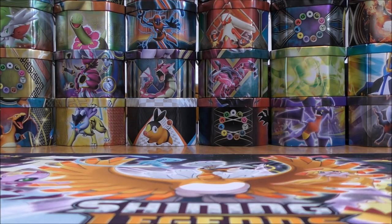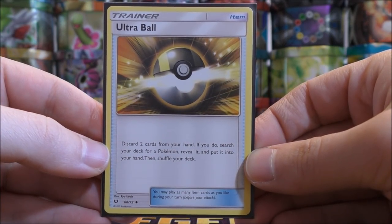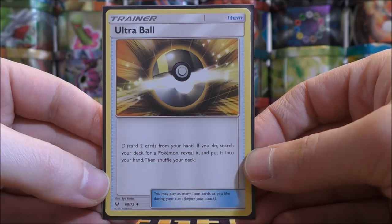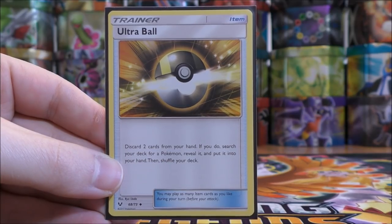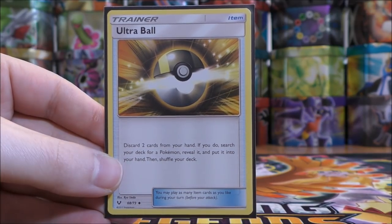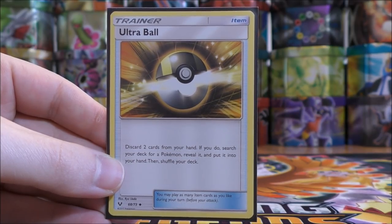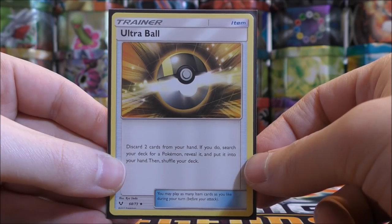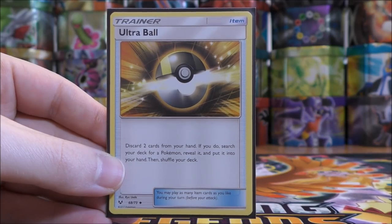The way you find Tapu Lele — if you don't start the game with it in your hand — would be using an Ultra Ball Trainer. Ultra Ball is from several different sets; this one is from the Shining Legends set. You have to discard two cards from your hand and then search your deck for a Pokemon, reveal it, and put it into your hand. This way you can discard two cards you don't really care about, find Tapu Lele, put it down on your bench, go and get a Professor Sycamore, and then discard the remaining cards in your hand and draw seven new cards. That's really the main method: use Ultra Ball to get to Tapu Lele, put Tapu Lele down on the bench, and then use its ability to find a supporter that allows you to draw cards.